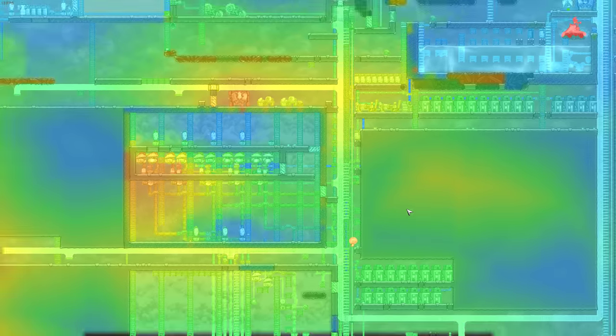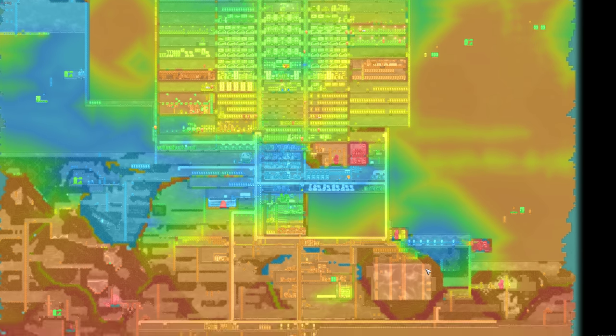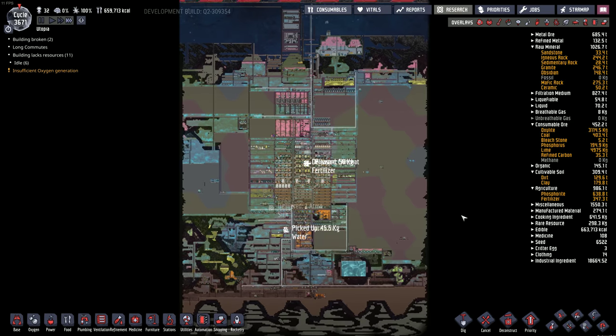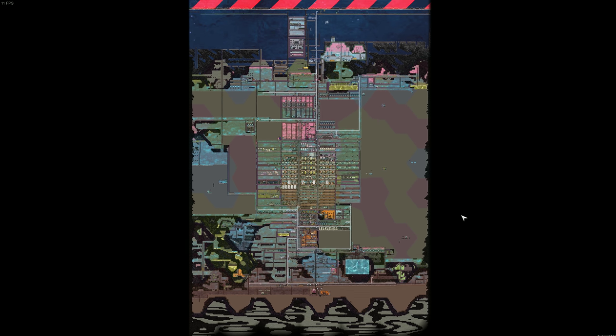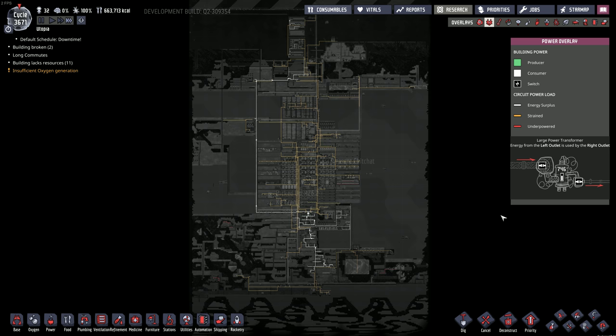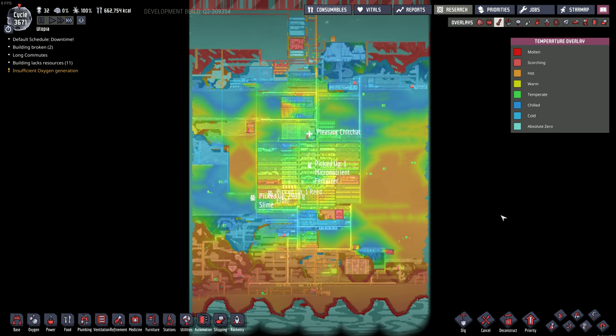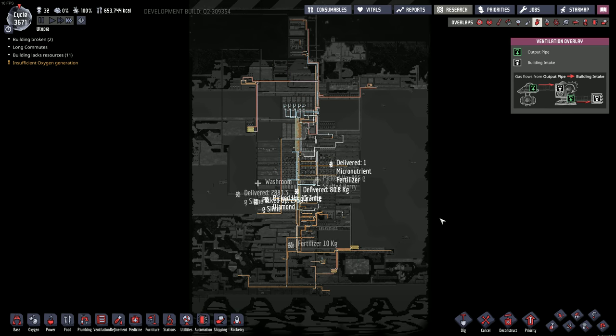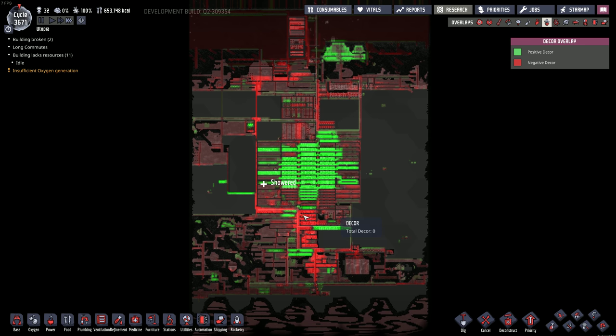The map is slowly getting cooler and cooler. There's not that many heat sources. Let me zoom out and do some of the overlays. Oxygen is pretty much everywhere now. Temperature — this is like the thermal tolerance thing — I could probably get rid of exo-zoots in many areas now. Liquid piping is pretty messy — there's some stuff I could remove down here. Gas piping — not much I could get rid of there. Decor: the base is pretty good, but outside the base it's pretty crap.